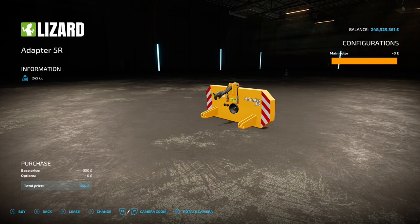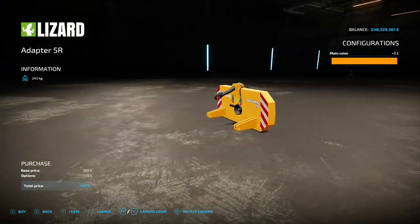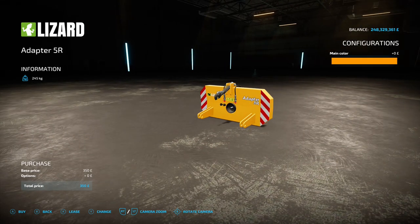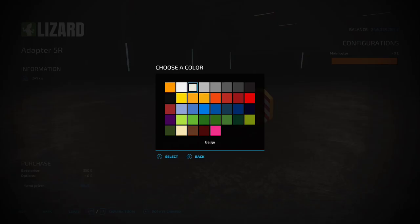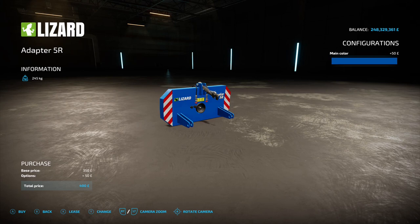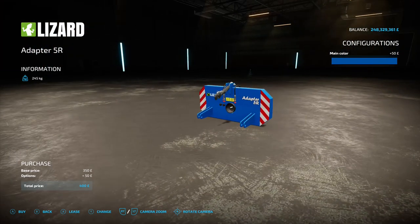Next up is the Lizard Adapter 5R by B Gamer 003 - 1.63 megabyte on the download, found under the miscellaneous section. This allows you to attach three-point hitch tools to your front loader, and it's even got a PTO output. It's 350 to buy. The website says this allows you to load the machines to a height and use as little space as possible, with a cardan shaft driven by a hydraulic motor.